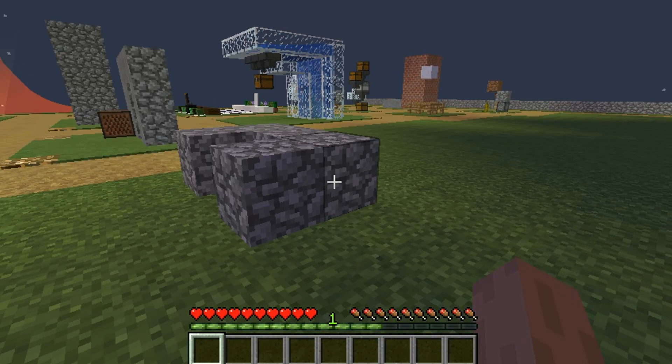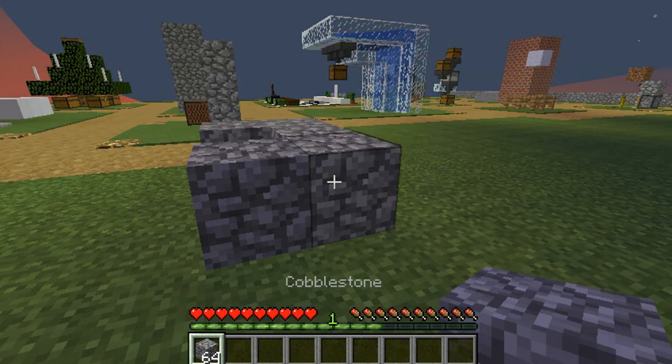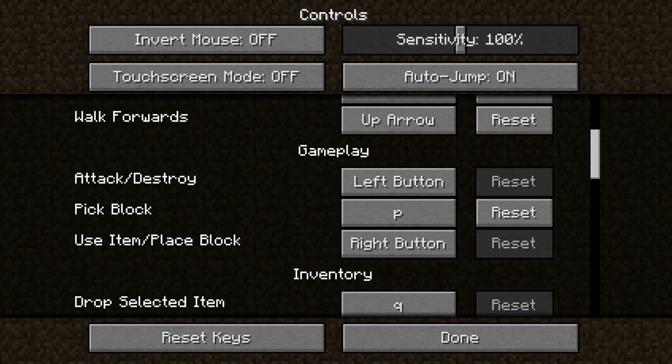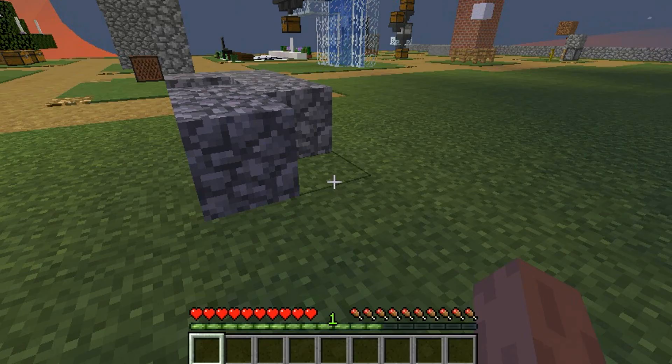When you're too lazy to go into your inventory, you just use your pick block key and it should bring the block in. You can change the keybind in Controls — I set pick block to P.